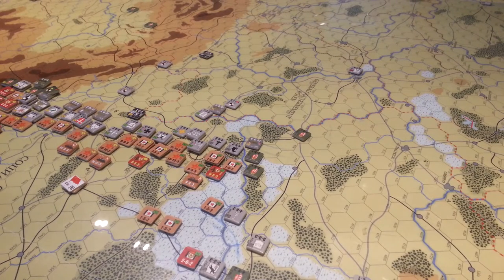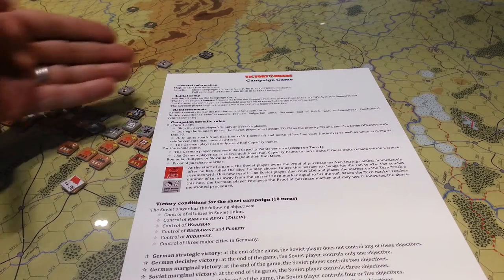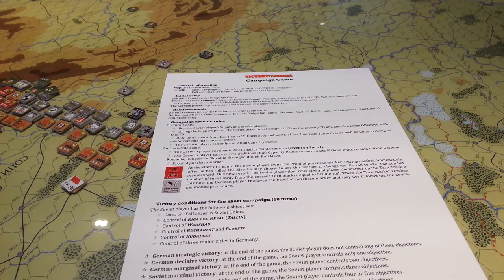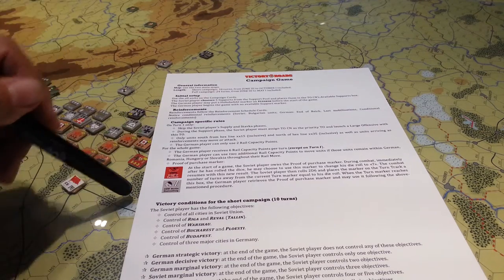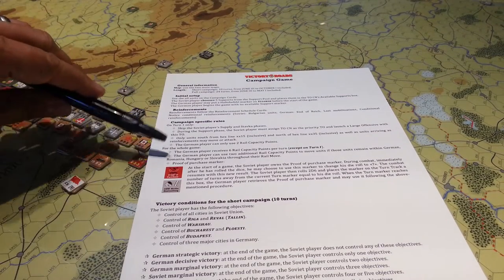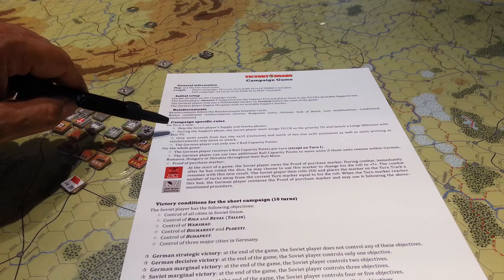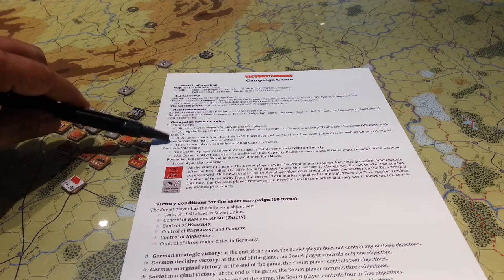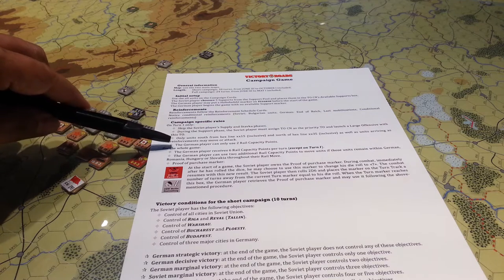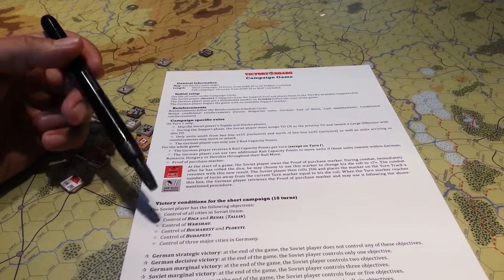At the beginning of the game, they have — where's the scenario chart? Here it is. So the game is very well laid out. Here's the campaign game scenario chart, and it tells you your initial setup, reinforcements, campaign-specific rules, the victory conditions to actually win. And the couple of interesting things for the campaign game is that we start off after the Supply and Stavarker phases. And then you also have a large offense or something — it's called a large offense.